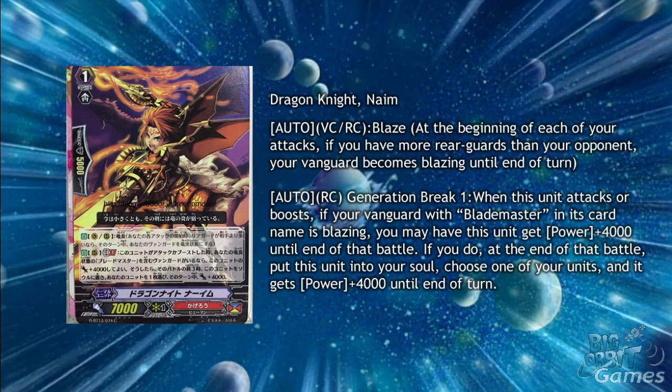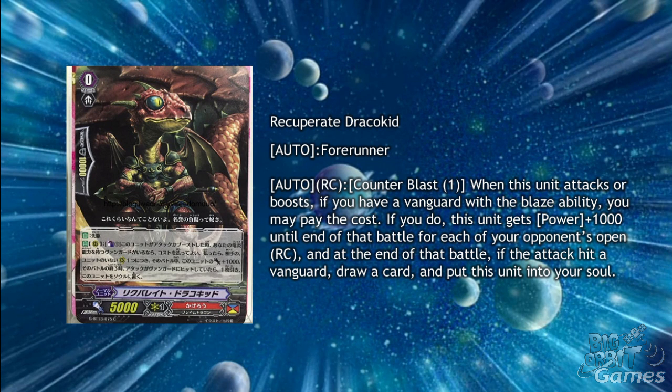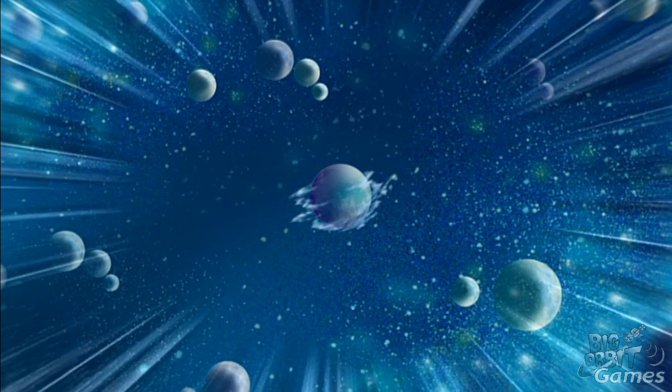Dragon Knight Name is a Grade 1 for Blademaster with Blaze and Auto Rearguard Circle, Generation Break 1. When this unit attacks or boosts, if your Vanguard with Blademaster in its card name is Blazing, you may have this unit get power plus 4000 until the end of the battle. If you do, at the end of the battle, put this unit into your soul, choose one of your units, and it gets plus 4000 power until the end of the turn. This is pretty good for the soul gain, and cards already gain a good amount of power from Blaze, so this should help push that extra bit of damage. Recuperate Draco Kid is a forerunner for Kagero with Auto Rearguard Circle, Counter Blast 1. When this unit attacks or boosts, if you have a Vanguard with Blaze ability, you may pay the cost. If you do, this unit gets power plus 1000 until the end of the turn for each of your opponent's open rearguard circles, and at the end of battle, if the attack hits the Vanguard, draw a card and put this unit into your soul. This is pretty good for early game, but the Counter Blast can seem like a lot, especially as you have to Counter Blast before the attack hits, but it could end up being stronger with 10k at full power.